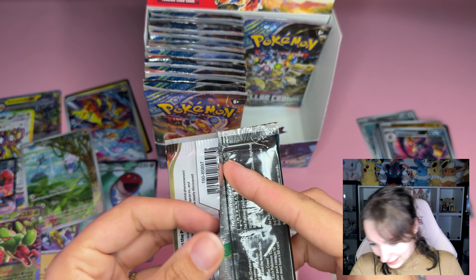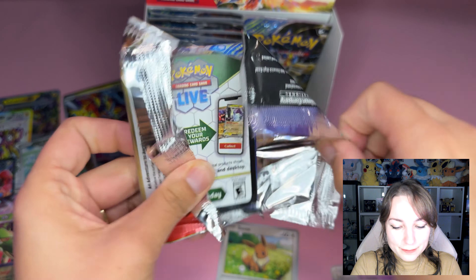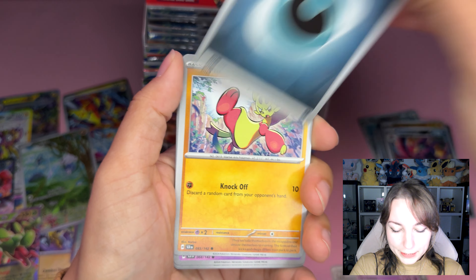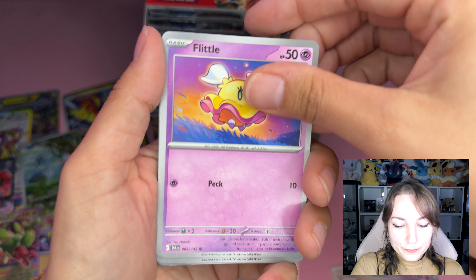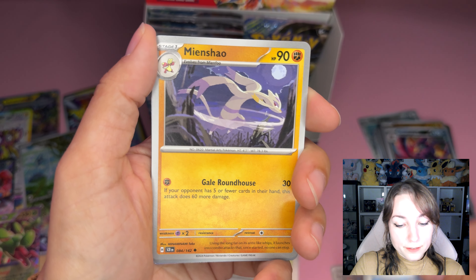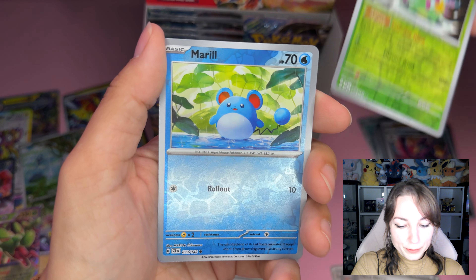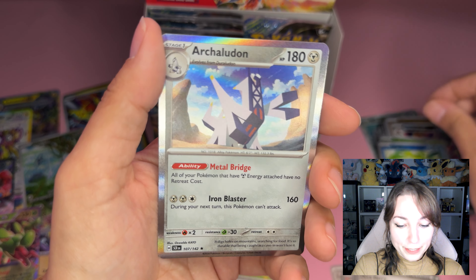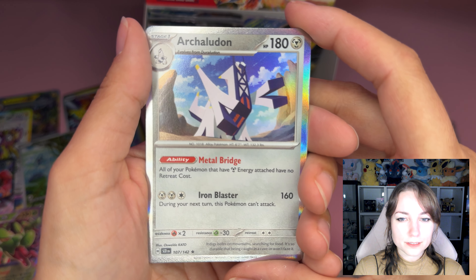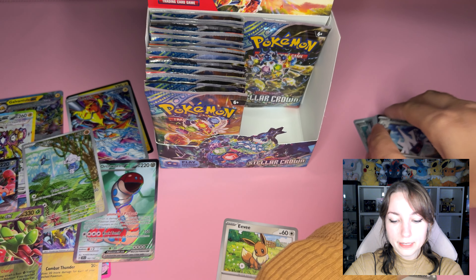Next pack — the next one's gonna be the last for this side. Let's see. Going to the front: Basic Energy, Minccino, Flittle — so cute — Chinchou, Tortuga, Tortuga, Kofu — he lost his wallet again — Minccino, Okaberry, reverse Cradily — he's coming for you — Marill also reverse, and we've got Archeladon! Or as normal people say it... Archeladon. We've got Archeladon.